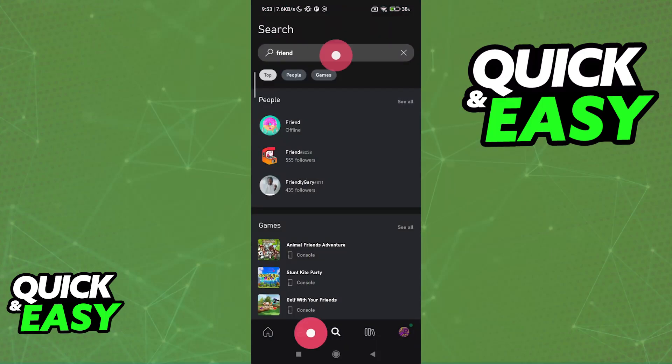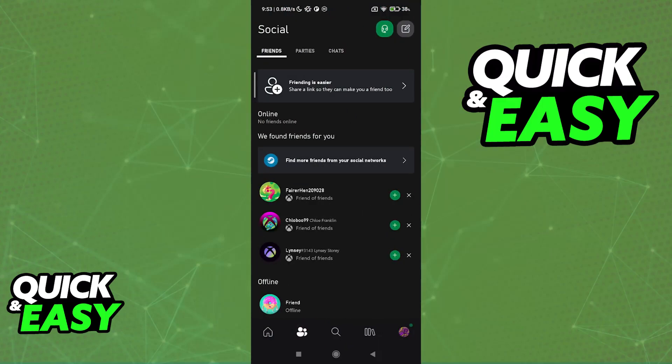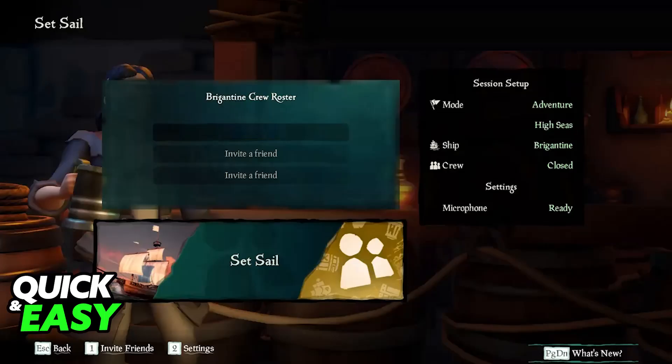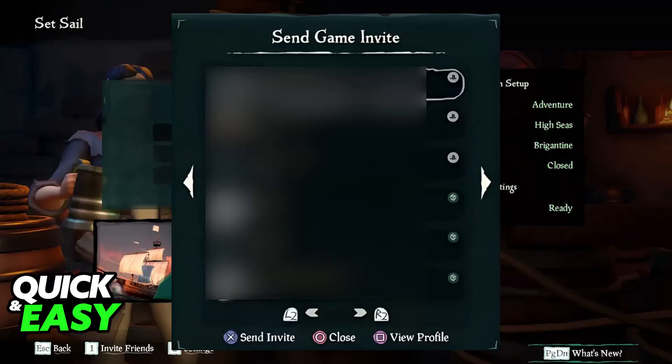Once you have added them through this window, they don't even have to accept — they are going to appear immediately under the social tab. I recommend that both of you follow this process just to make sure that it works. Once you have them under the social friends tab, you will be able to go inside the game, and before you set sail by pressing the square button on PlayStation, you can send out an invite.